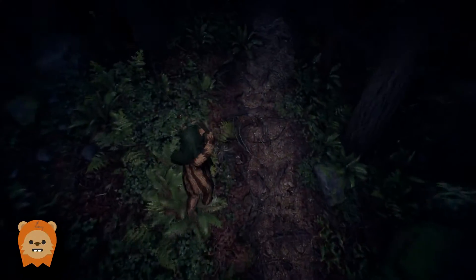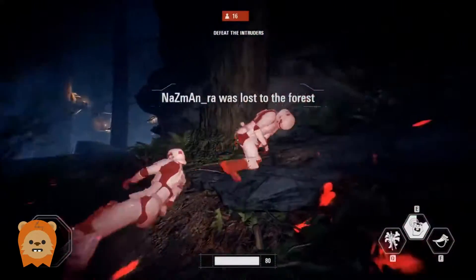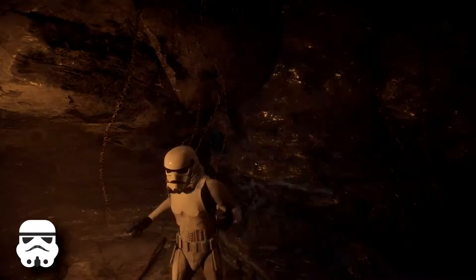If you jump off a cliff or one of the trees, you can one-shot a stormtrooper by attacking in midair and slamming right into the ground with your spear. Stormtroopers are stuck in first-person mode unless you emote.